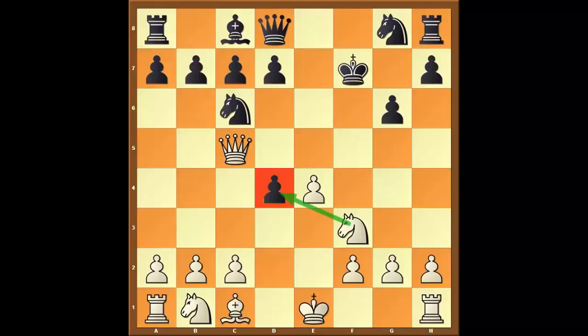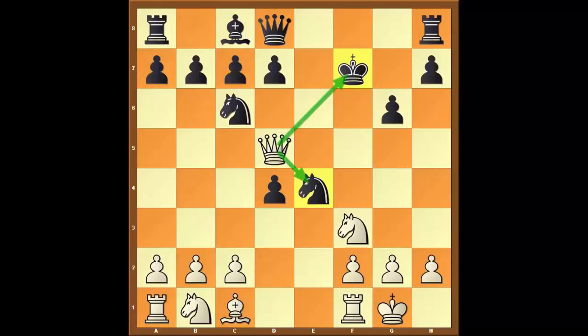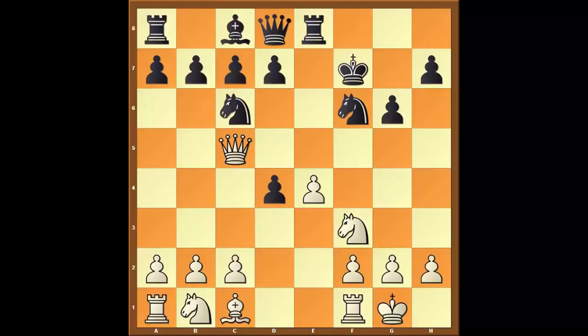The main move here is knight to f6, attacking e4. White has a very simple reply: castle on the kingside. This prevents the move knight to e4, because if Black foolishly plays knight to e4 at this point, then after queen to d5 check, Black will lose that knight. So the most obvious continuation for Black is rook to e8. Afterwards, I'm proposing that White should capture the d4 pawn.